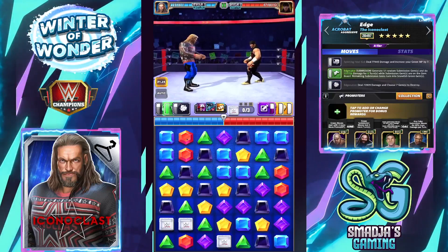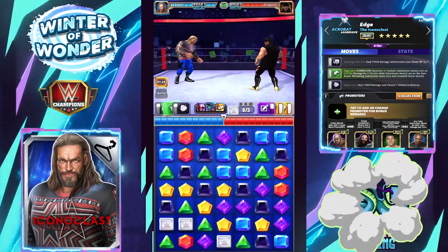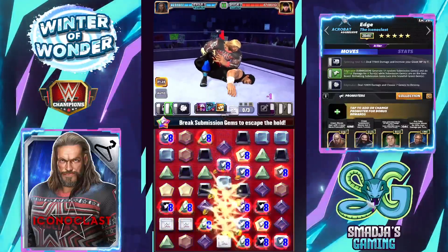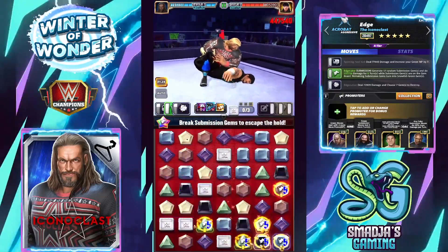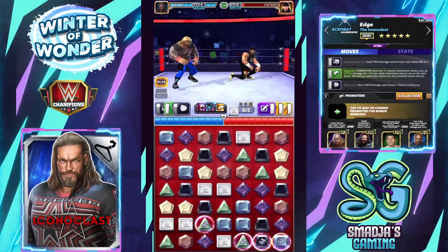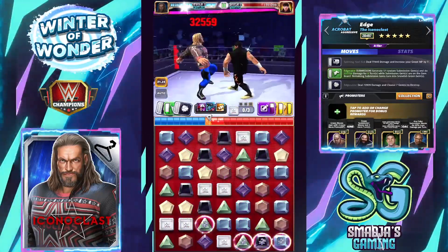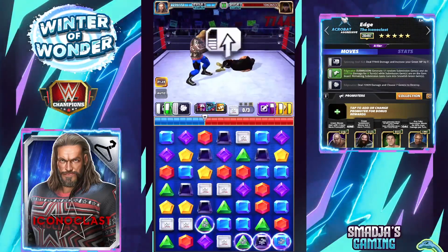So let's see him against Eddie Guerrero — Latino Heat — with a little bit more health points than Rocky Johnson, 4.74 million. The Edge Cater is ready — that's 17 submission gems on board and almost half a million per turn. Going with a Spinning Heel Kick to load the submission, and it's all over for the opponent.